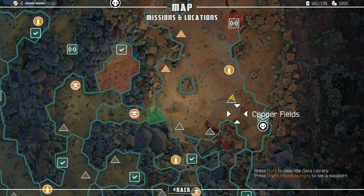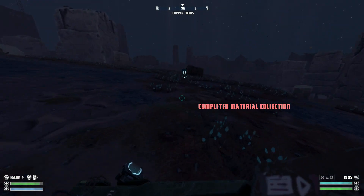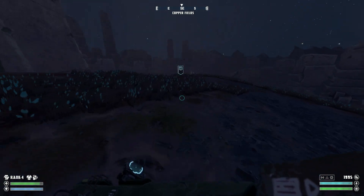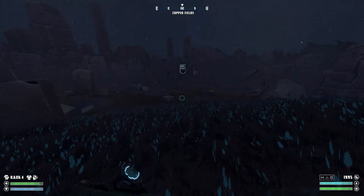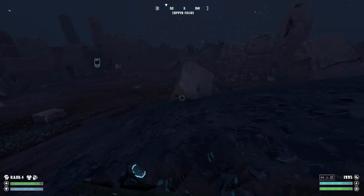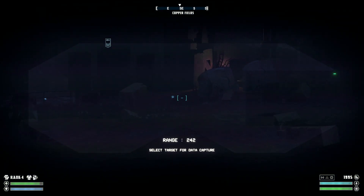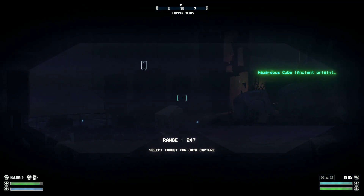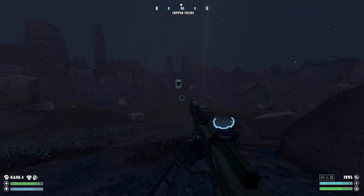I guess we might as well just go after the resources — or go after the ambush point rather, since we're out here. Maybe actually stop and recon first. Derelict star network structure? Reading corrupted. Hazardous cube, ancient origin. Oh good — that sounds like a real hoot.